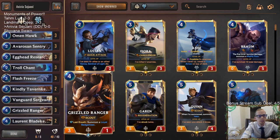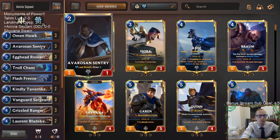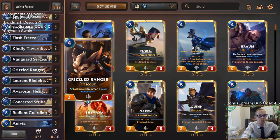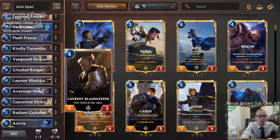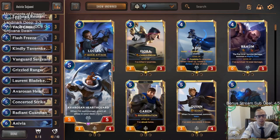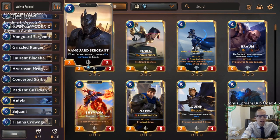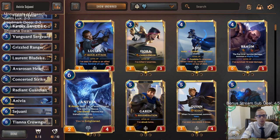We're playing those with good value cards from Demacia. We have Egghead Researcher that can get us more dragons, Avarozen Sentry that draws a card, Vanguard Sergeant creating a four-drop, Grizzled Ranger doing its thing with scout and the badger bear, Blade Keeper growing as needed. Avarose Hearth Guard and Omen Hawk pump up units in our deck. We even have Tiana Crown Guard at the top end to rally for an additional attack with Anivia.